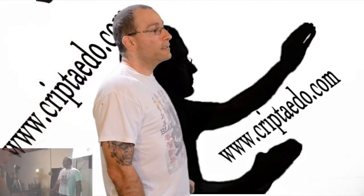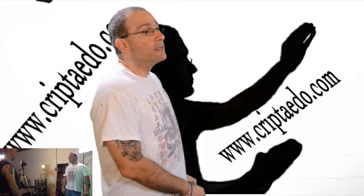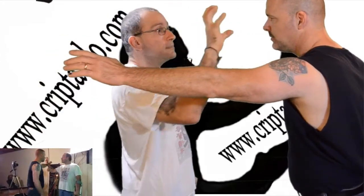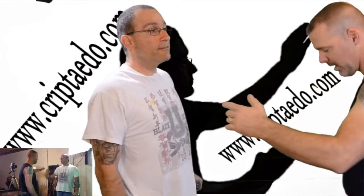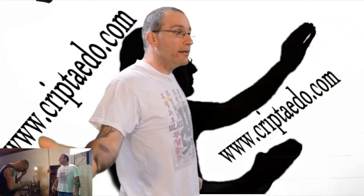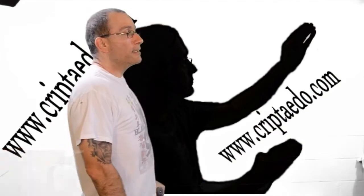One-arm attack: the attack comes, you are going to block with an outside block, then four fingers to his eyes — one is going to get in there. He can't see, he can't fight. You run, get out of the way, get to safety.